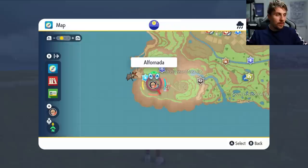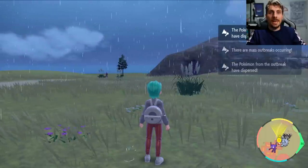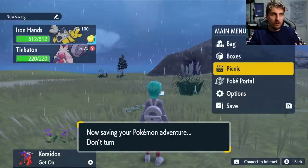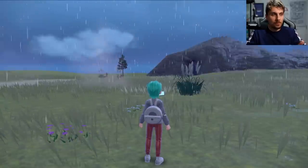The first thing we'll do is head down to this area of Alfornado Town and create a picnic before we do anything. The best thing to do is save your game before you start this process in case anything goes wrong with the sandwich. Also make sure your auto-saves are off — you don't want to do shiny hunting or any of these processes with auto-save on. Go into your menu and just make sure auto-saves are set to off.